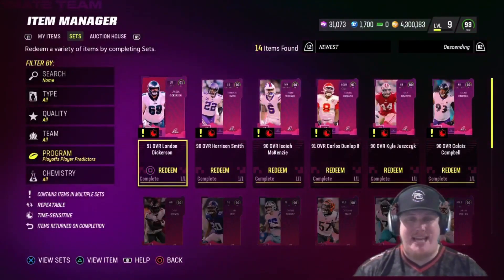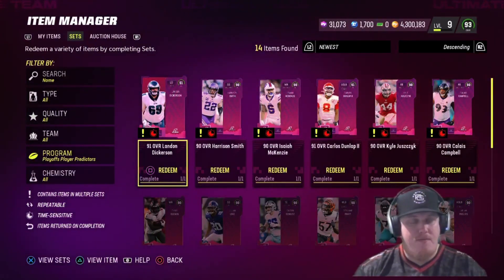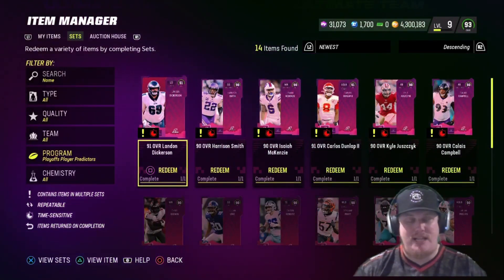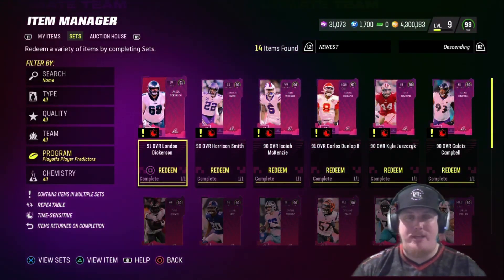We're in sets — there are 14 playoffs player predictors sets that you can take a look at, 14 players you can bring to your squad. If you're running theme teams of the teams that made the playoffs, you absolutely want to do these sets before your game kicks off. You want to get this player added into your MUT binder before your games kick off so you have the opportunity to earn these players and get the boost as they advance in the playoffs.